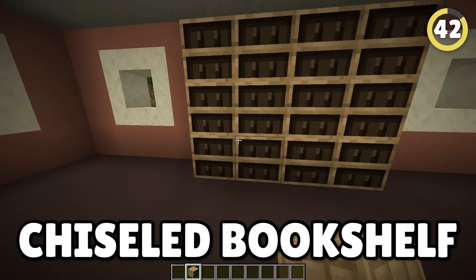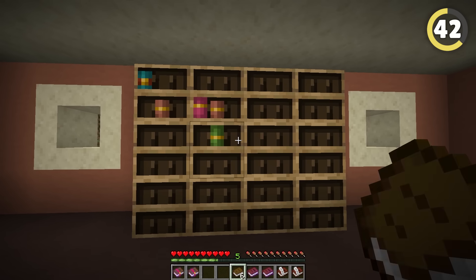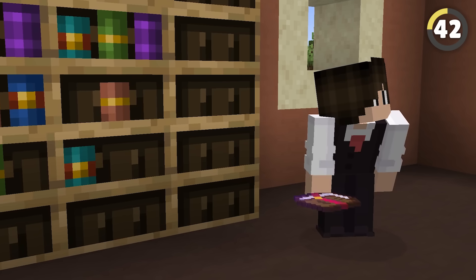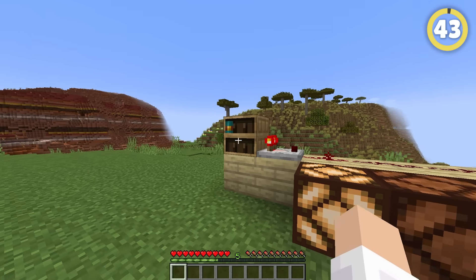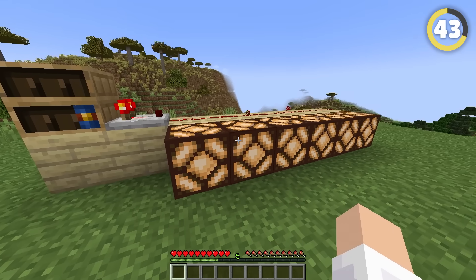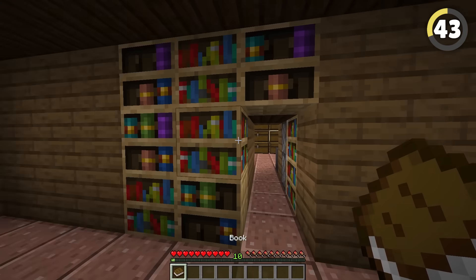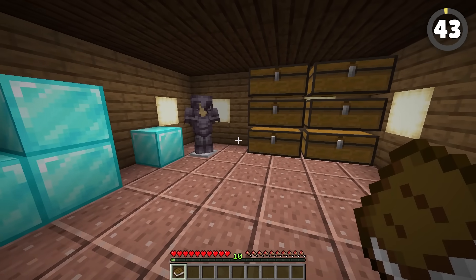My favorite new block has to be the chiseled bookshelf. You craft these with wood and slabs, and you can use them to store books, including enchanted books and written books, meaning you can leave hidden messages around your house or hide away your valuable mending books. But the coolest part is that comparators can actually detect if there's a book placed in a specific slot, meaning we can finally make one of those awesome secret bookshelf entrances — they'd have to know exactly which book in exactly which bookshelf unlocks the door.